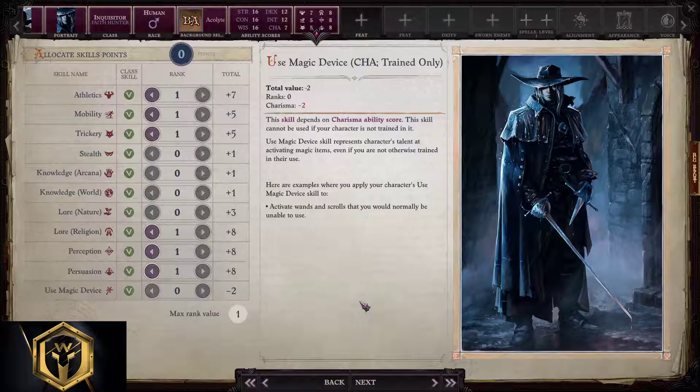Allocating skill points: the melee inquisitor will take Athletics, Mobility, Trickery, Religion, Perception, and Persuasion. Ranged inquisitors will take Mobility, Trickery, World, Religion, Perception, and Persuasion.